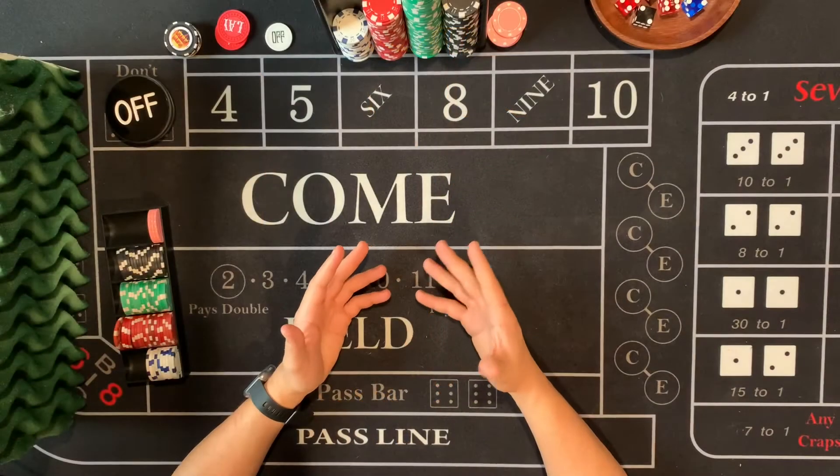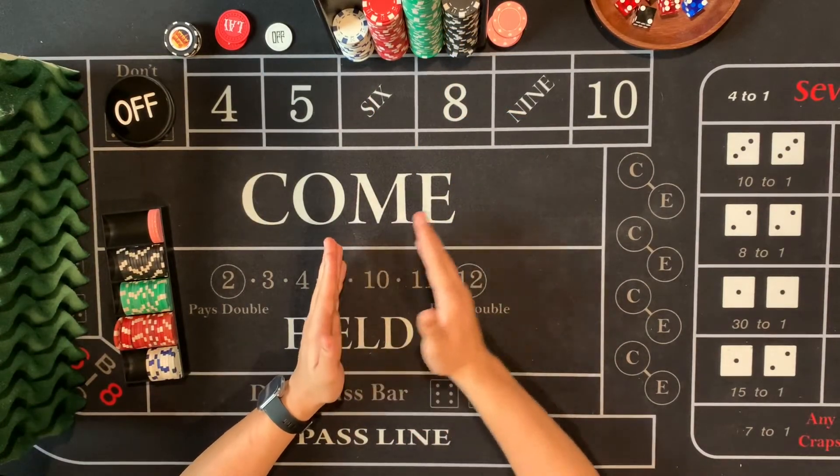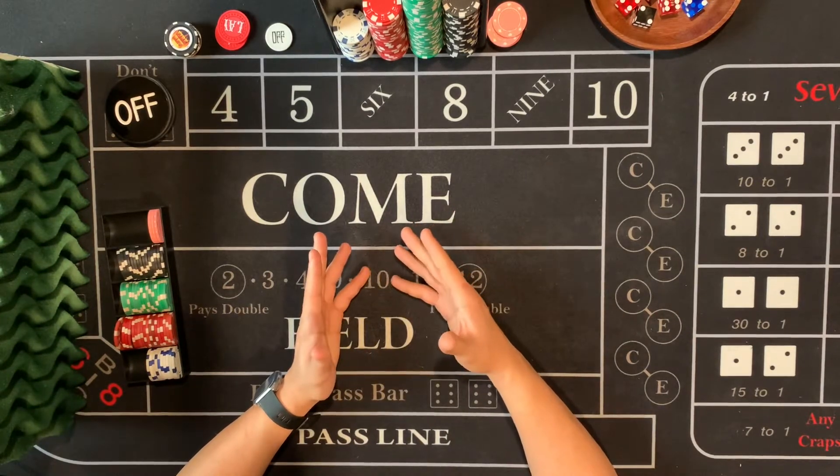Field bet craps strategy is really simple. It's basically saying that you need to wait until five non-field numbers have been thrown and then you do a simple martingale press profit to get there.